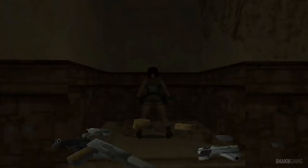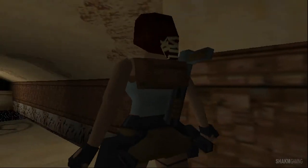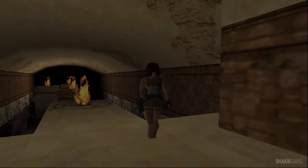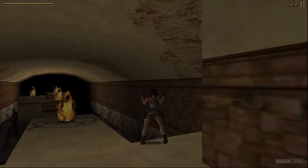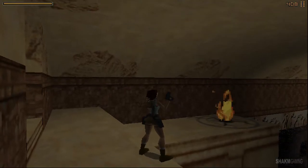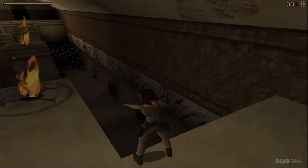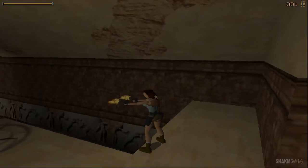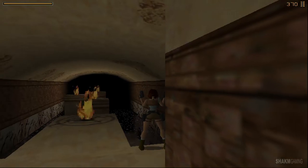We get rewarded with a lead bar. We are in Palace Midas, remember? If you know your story about Midas, everything he touched became gold. So those lead bars — we were able to turn them into gold, and that's going to be necessary in order to escape this level.